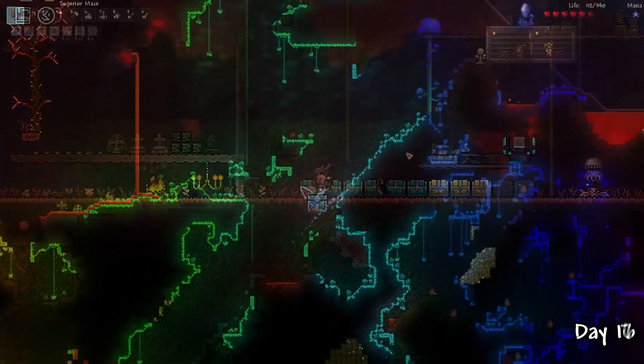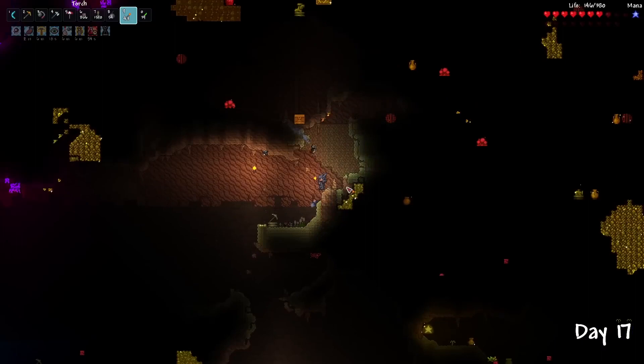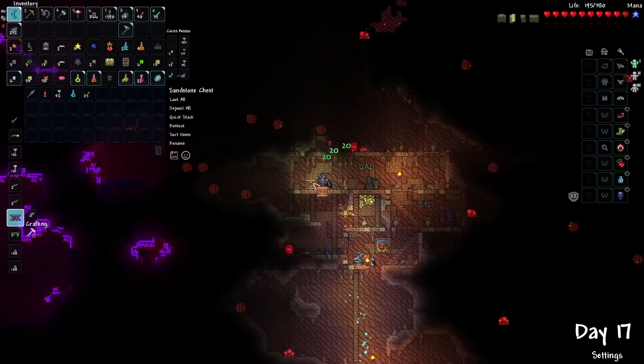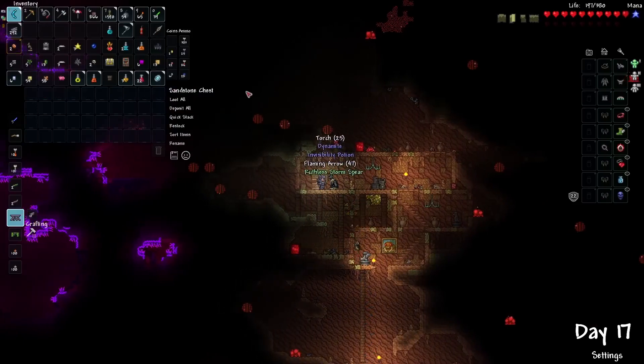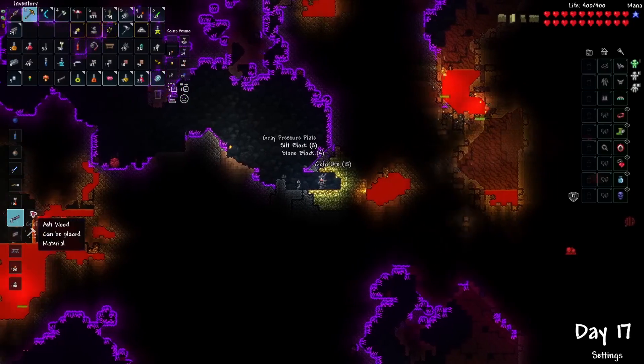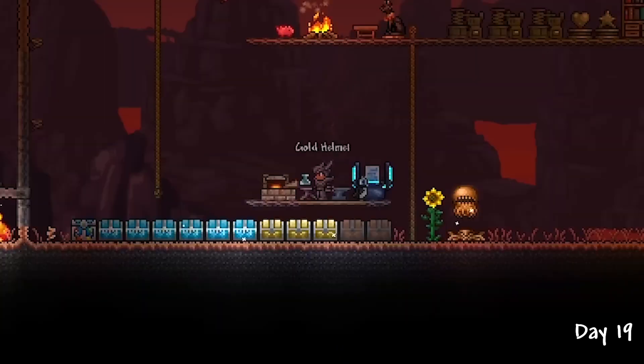I headed over to the desert on day 17 just to gather some more resources and explore the seed a bit more. Bar statues were extremely helpful for an extra 5 defense, and I also found the storm spear, a pretty decent melee weapon. I also decided to mine some more gold to get enough for some gold armor. Yes, platinum is slightly better, but I found more gold — so yeah, work with what you got.